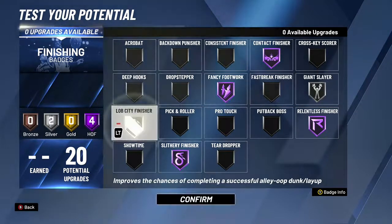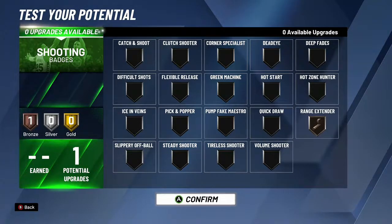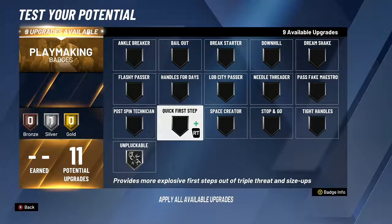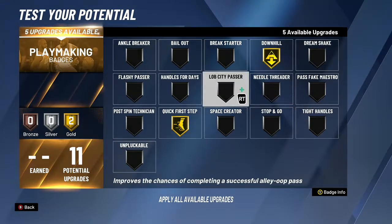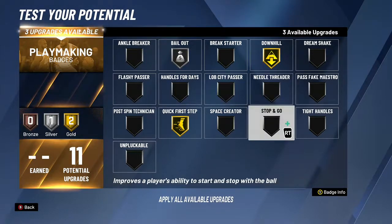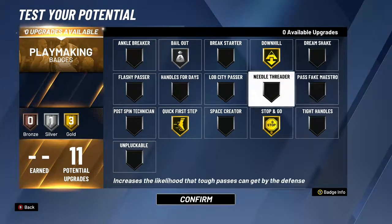You can do Giant Slayer at the last slot, or how I have it on my player right now — silver Giant Slayer and silver Consistent Finisher, it's just a preference. For shooting, you only get one badge: Range Extender. For playmaking, I have what I currently run but I'm going to get rid of Unpluckable and go with Downhill, maybe Bailout at bronze or silver, and possibly Stop and Go — depends on if you like dribbling with this build.